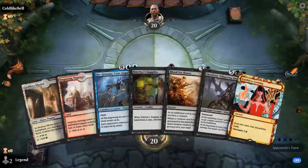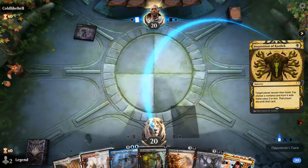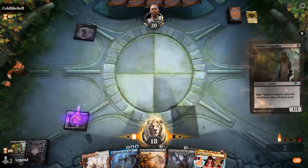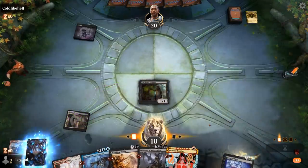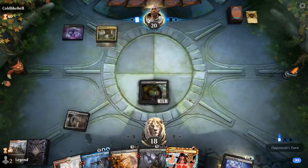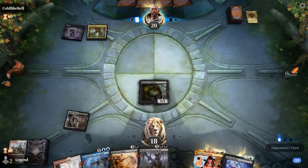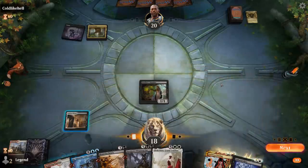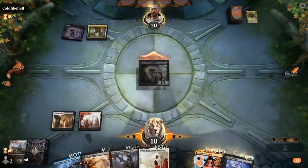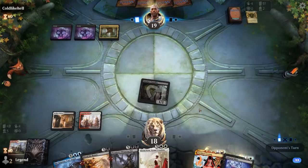We're on the draw with a fine opening hand. We've got Stitcher Supplier to sacrifice to Blood for Bones, and Looting to discard our two Praetors. Inquisition's going to mess with our plan, although we can just top-deck whatever they make us discard. We Looting and discard it, and we have our creature in play to sacrifice to Blood for Bones, which is pretty important. We will need a third land. There's also an Unburial Rites waiting for us in the graveyard, so we don't necessarily need our Stitcher Supplier to survive.